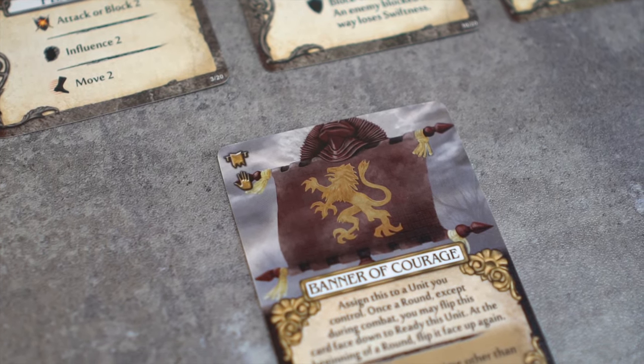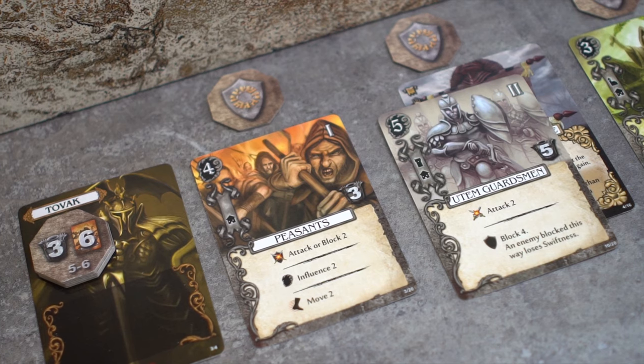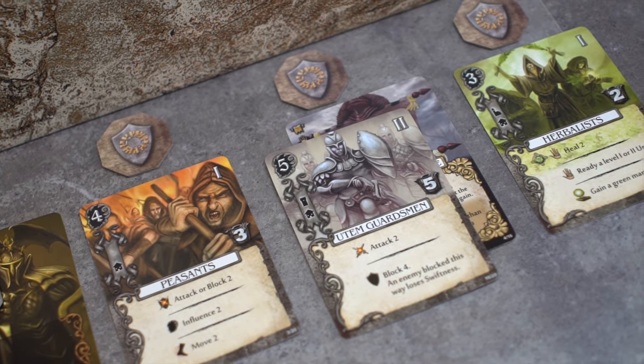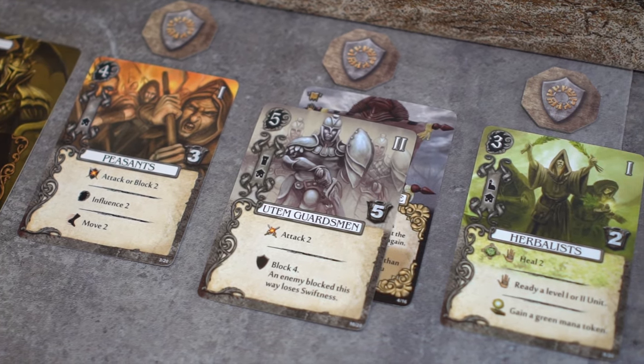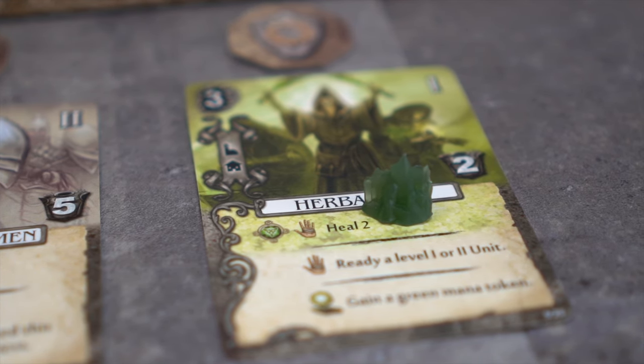This artifact card is a banner. Banners may be assigned to units at any time during a player's turn. When assigning, the banner is partially placed under the unit. While the banner is attached, the unit may benefit from the basic effect at any time, but the strong effect is inaccessible. There are also certain unit abilities that require mana as well, like this herbalist's heal too.